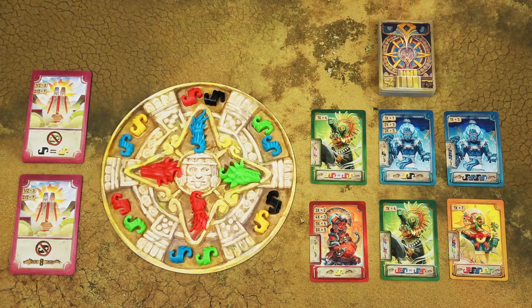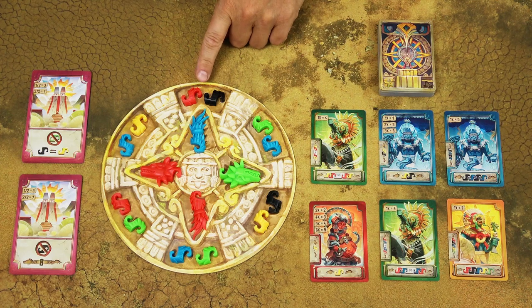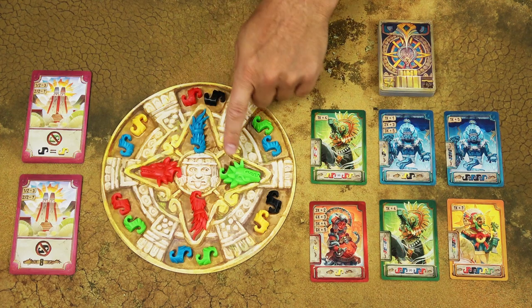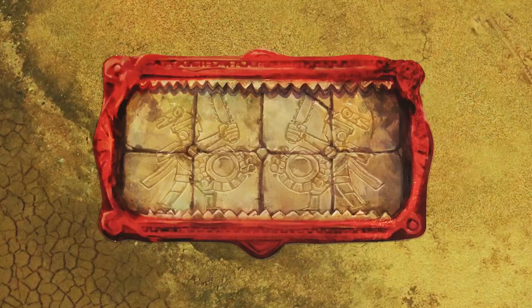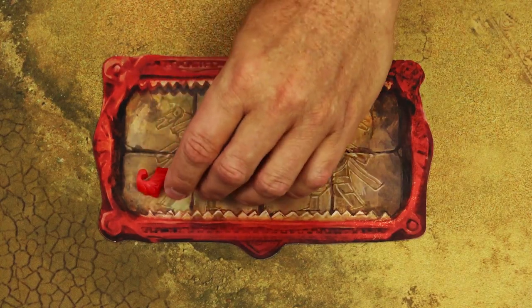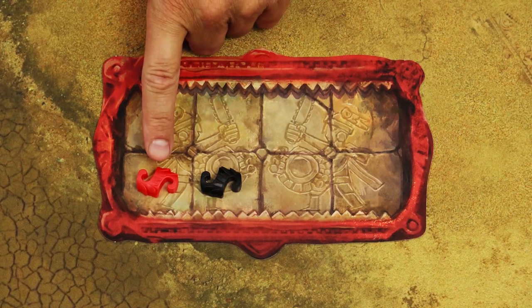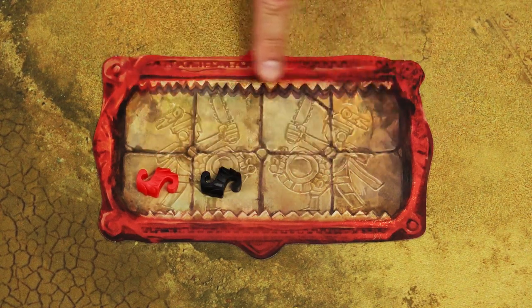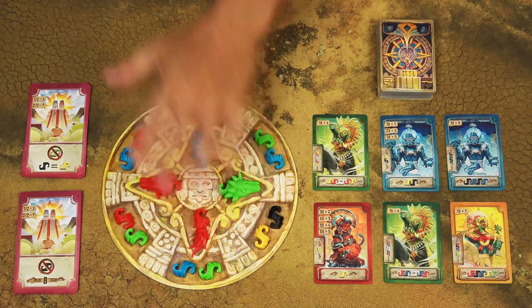When you decide to take Koatl pieces, choose one and only one space on the supply board — either two body pieces, one tail, or one head — and take all the pieces from that space. Then place those pieces in your storage area, where each storage space can hold a maximum of one piece, so you can have a maximum of 8 pieces in your storage area. Do not replenish the supply board yet.